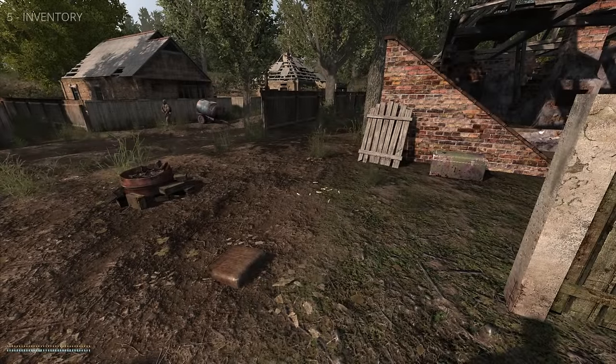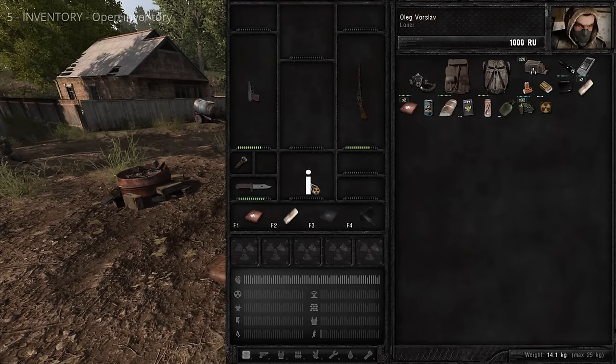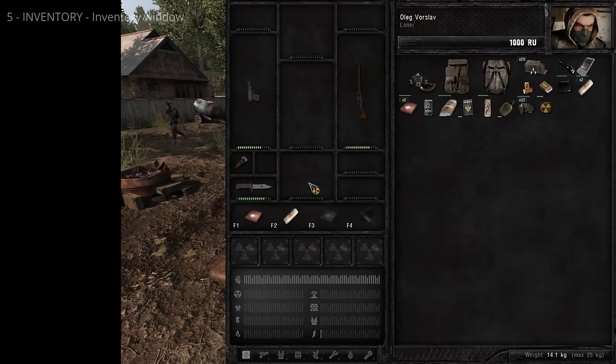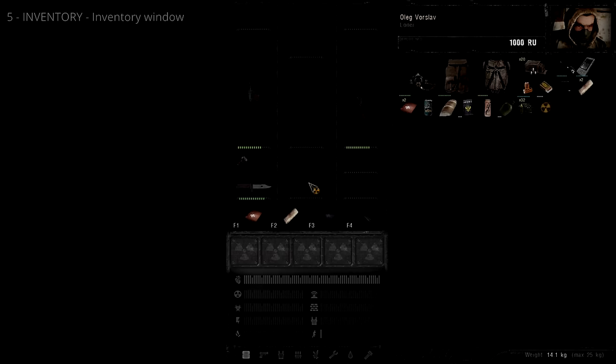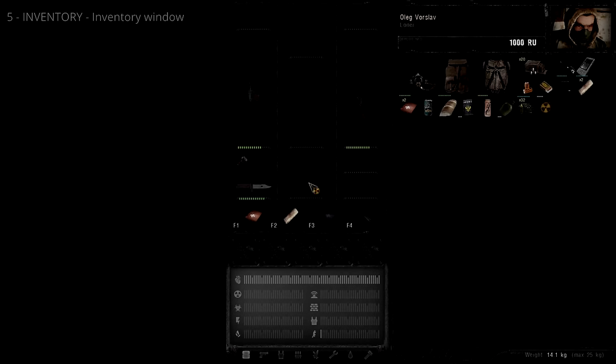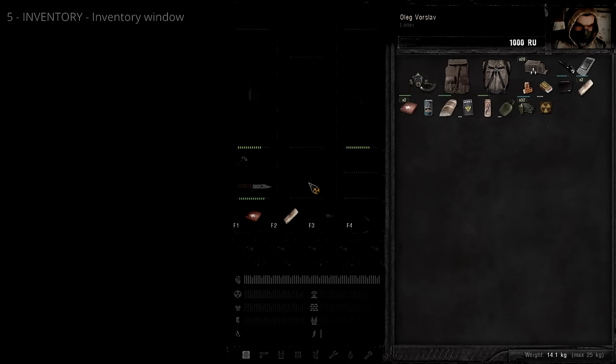The inventory is where weapons, armor, and items are equipped and managed. Press I to open the inventory. Time is not paused while you're in the inventory, so make sure you're safe first. The inventory window has six areas: equipment slots, the quick bar, armor slots, player stats, player details, and the main inventory.